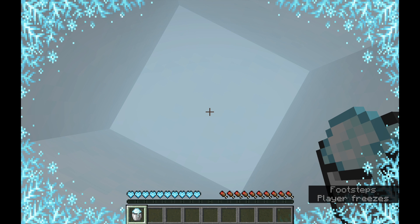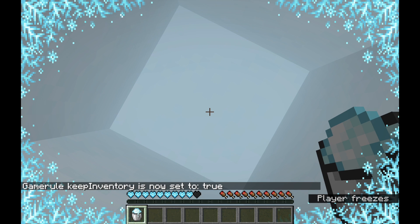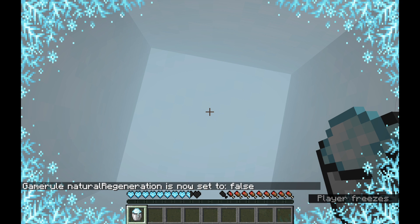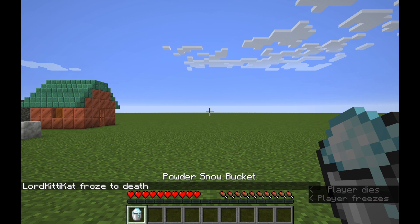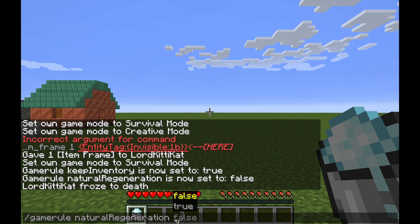You'd actually probably have to turn natural regeneration off to actually see it work. So I'll do slash gamerule naturalRegeneration false so you can see me die by freezing. I'll speed it up — okay, I'm at one heart, I'm about to die of freezing. The death message is: 'Lord Kitty Cat froze to death.' That's what I expected — a reasonable death message.